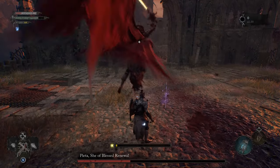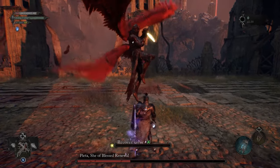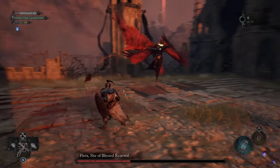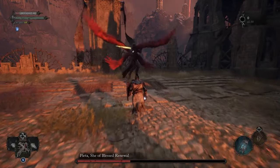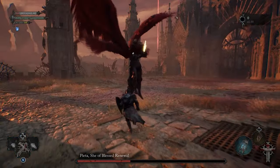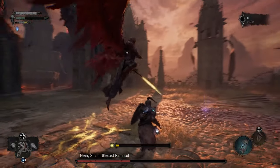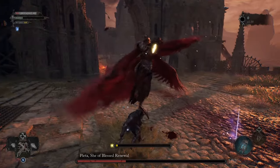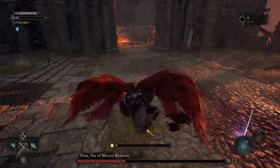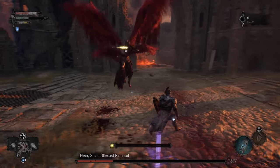She might also be calling in angels that are gonna be making a melee attack, which is something you can just dodge out of or perhaps even block. But keep in mind that they might actually be doing that sky attack with the falling spears, and that is something you should be dodging forward or backwards because they make an X shape — it's very easy to dodge, but it's just confusing and looks more dangerous than it actually is.